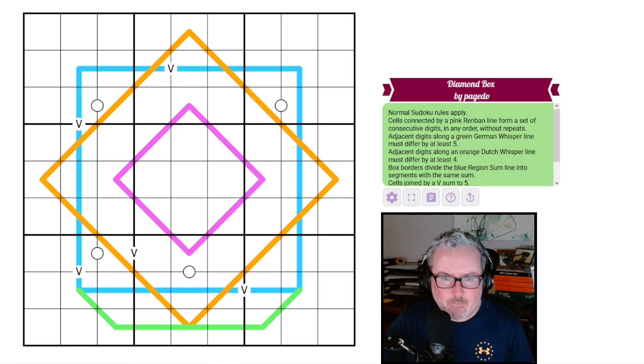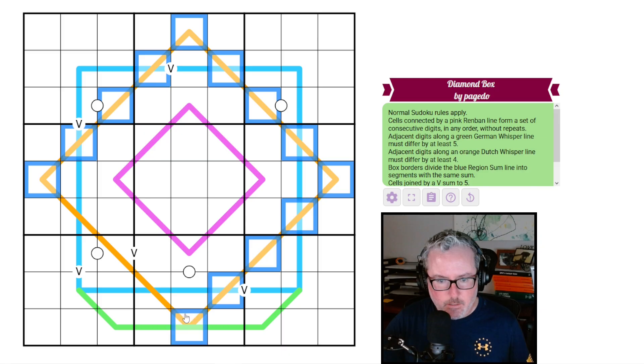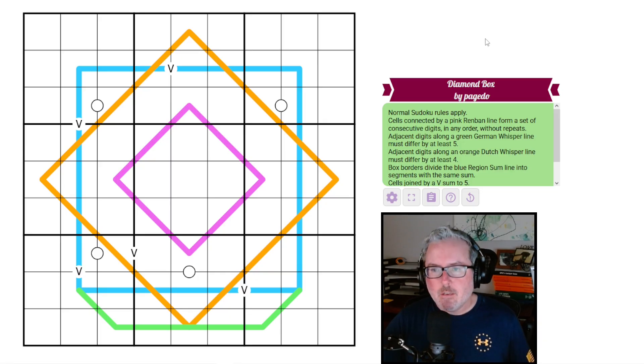Hey, how's it going? Welcome back to the channel. Today we have an interesting-looking puzzle — it's been a little while since we've done one that's just a bunch of line types in a picturesque arrangement. This one is called Diamond Box by Paige Two. I can see why it's called a diamond box because we've got a box in 3D here with a couple of diamonds on top of it.